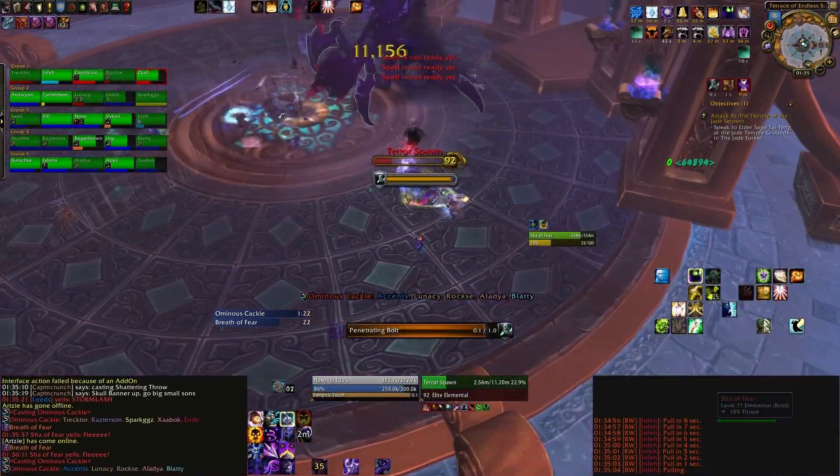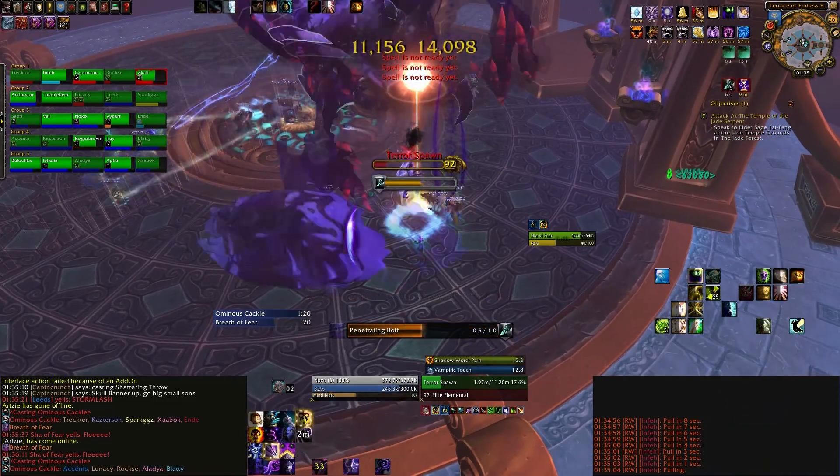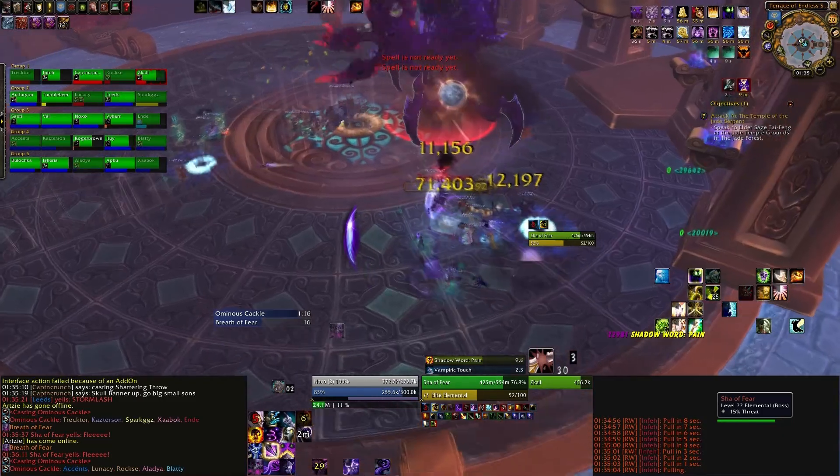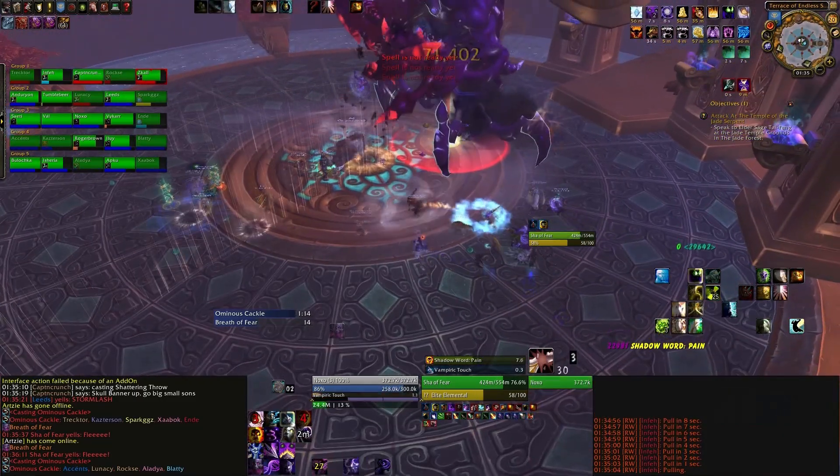The boss also throws skulls at people, dealing a little bit of damage. It is splash damage, so make sure you spread a few yards. You can't really do much about it — it doesn't do that much damage. It's just something for the healers to deal with, if I'm honest.